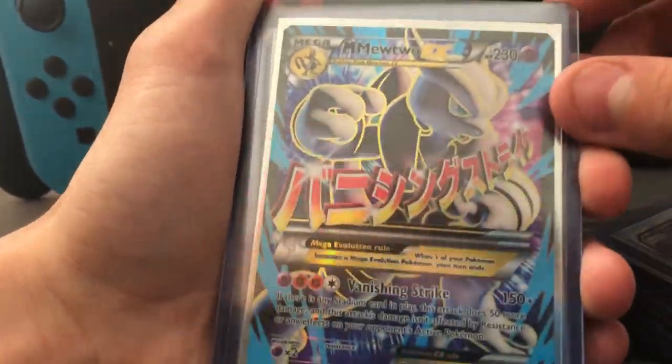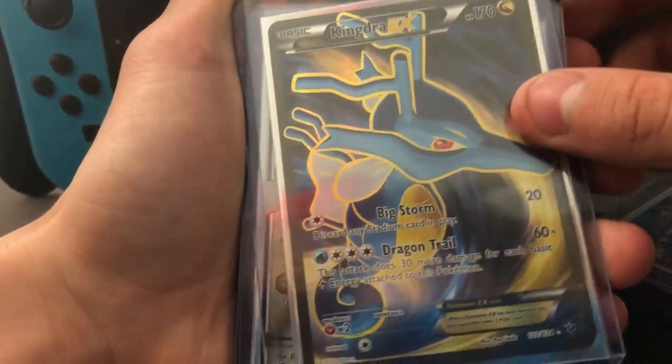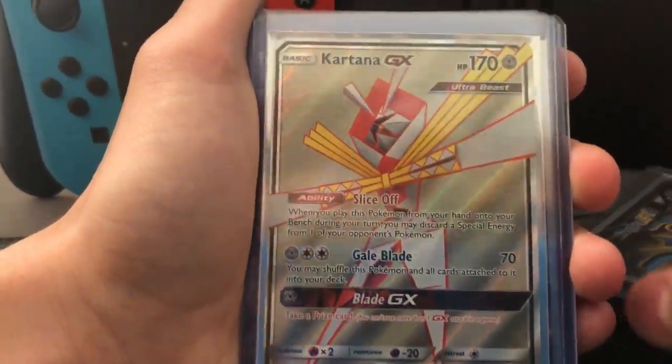Mega Mewtwo EX full art — this one, like, I bought a single pack, I just opened it up, did the card trick, and this is what I pulled. Like, come on — why can't I pull this stuff on camera? This was before I started a YouTube channel though. Kindred EX I got at a trading event. Kartana GX.